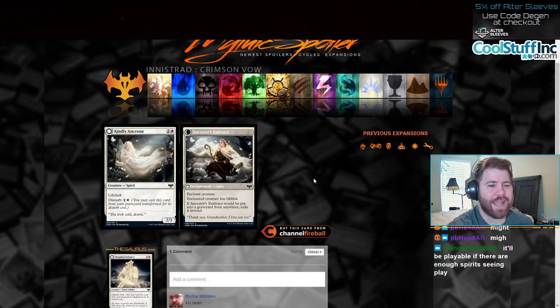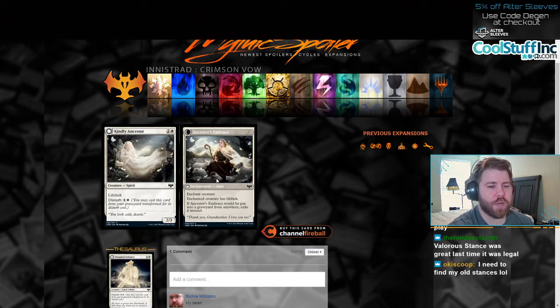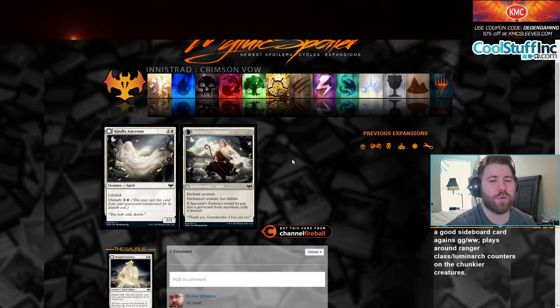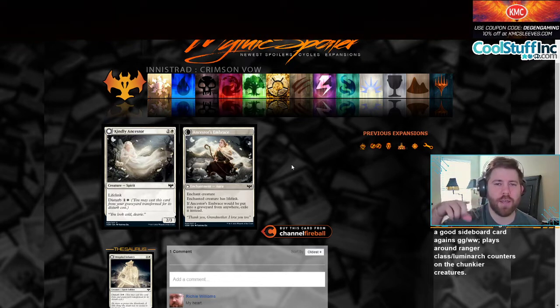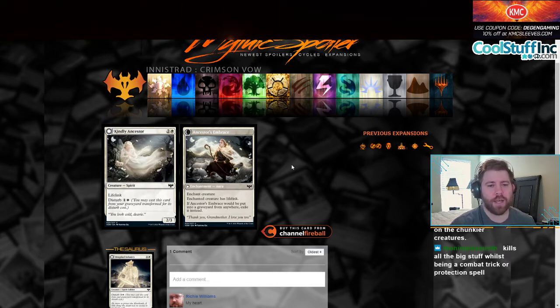Moving on to Kindly Ancestor. It's a three-mana 2/2 with Lifelink and Disturb for one and a white. When this dies and goes to the graveyard, you can bring it back for its Disturb cost. It comes back as an aura to enchant a creature; the enchanted creature has Lifelink. If Ancestor's Embrace would be put into a graveyard from anywhere, exile it instead. This is the second one we've seen that comes in as a creature and when it dies, comes back as an aura. I don't really like cards like that because it requires you to have another creature on board, but this could really gum up aggro boards and mirror matches in limited.